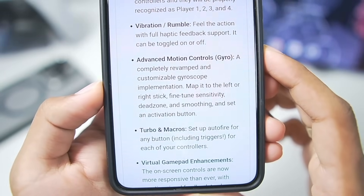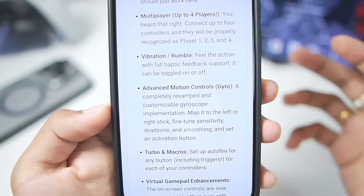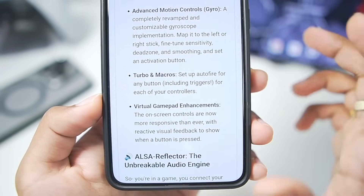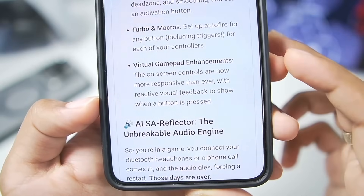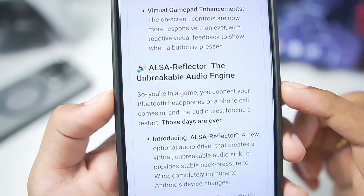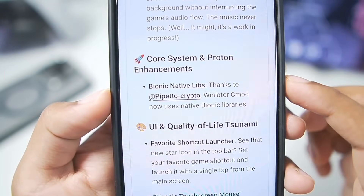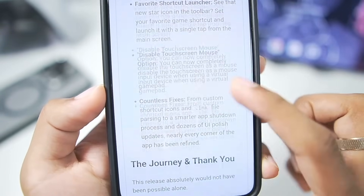Motion controls including gyroscope support has been added. Just like how we play racing games or battle royale games with gyroscope, that support has also been added in Winlater C mode, and it should work well with PC games. Virtual gamepad enhancements mean the on-screen touch controls are now more responsive than ever. ALSA reflector has been added — the unbreakable audio engine — along with core system and proton enhancements.